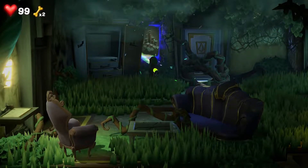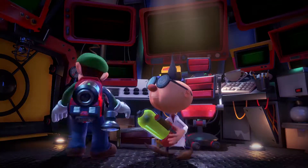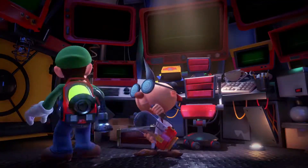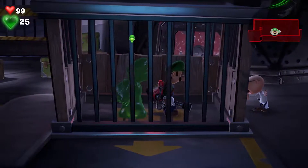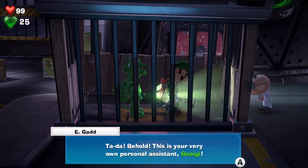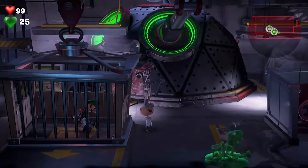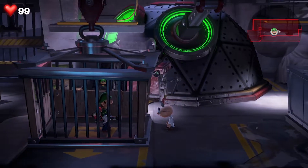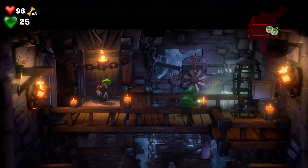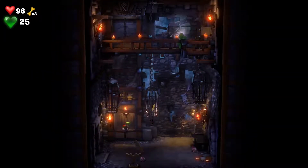You can also use the blacklight to pull items out of paintings or illuminate things hidden in the environment. But where things get really interesting is Professor Egad's newest trick: Gooigi. Gooigi is a goo version of Luigi that Luigi casts his consciousness to, and because he's made of goo he can enter areas real Luigi can't — though he can't go where Luigi can, mainly just water. Developer Next Level Games really stretches its puzzle-crafting creativity when puzzles require use of both Luigi and Gooigi in moments of solo cooperative play.